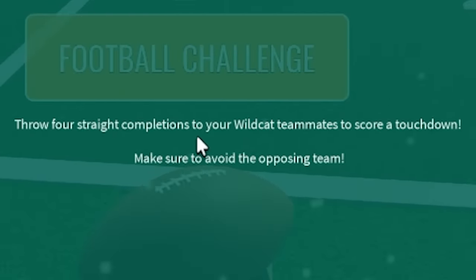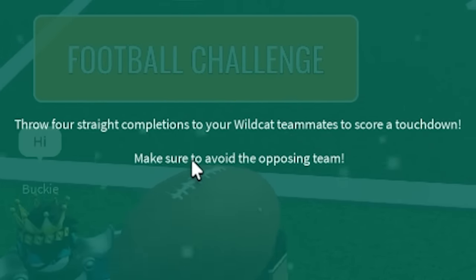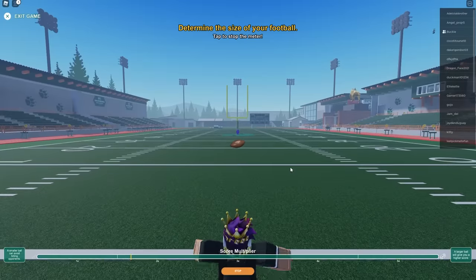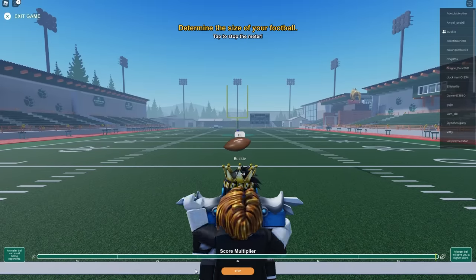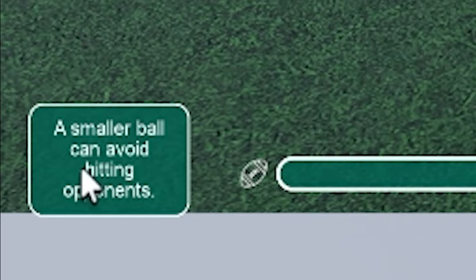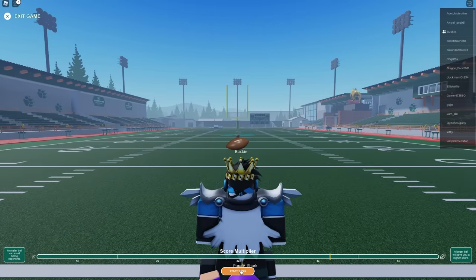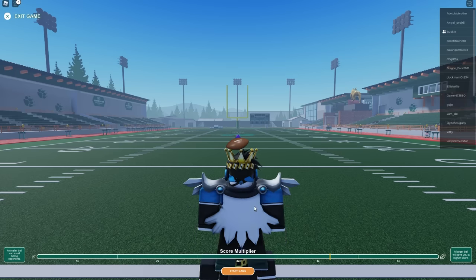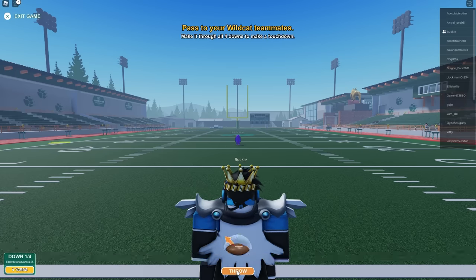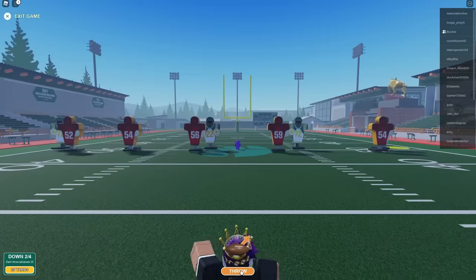The football challenge says: throw four straight completions to your Wildcat teammates — which is our school — to score a touchdown. Make sure to avoid the opposing team. The score multiplier goes up to five, and a smaller ball can avoid hitting opponents. So when I have a bigger multiplier, I'm going to have a bigger ball but it's going to be harder to give it to my teammates.